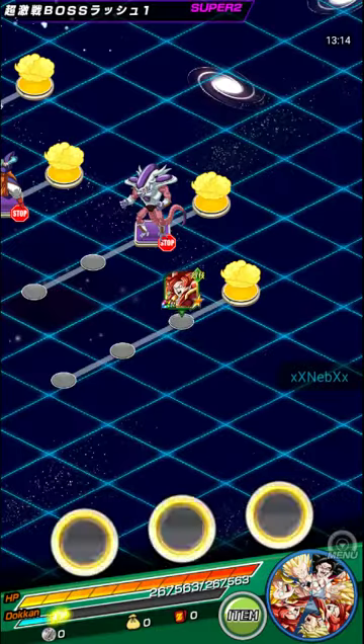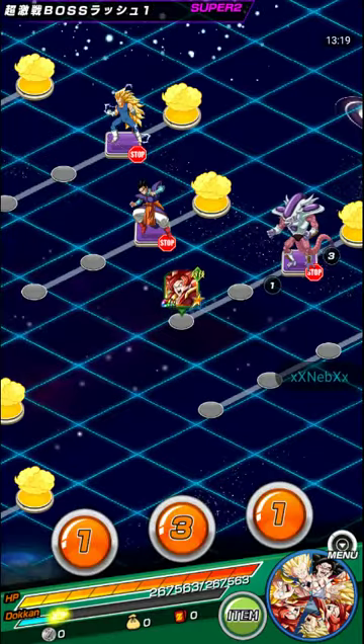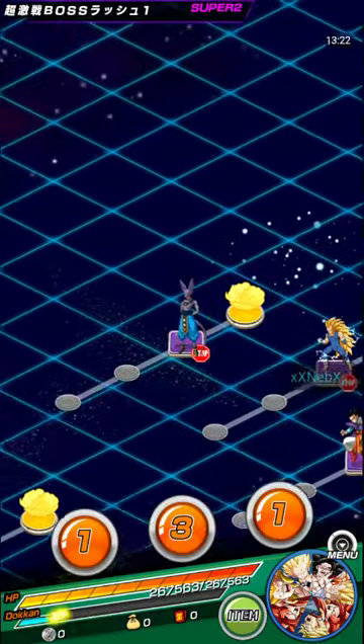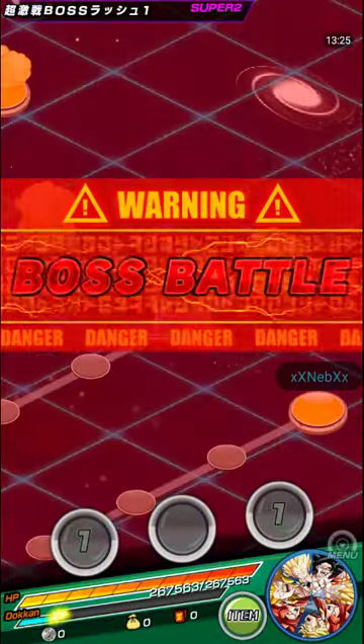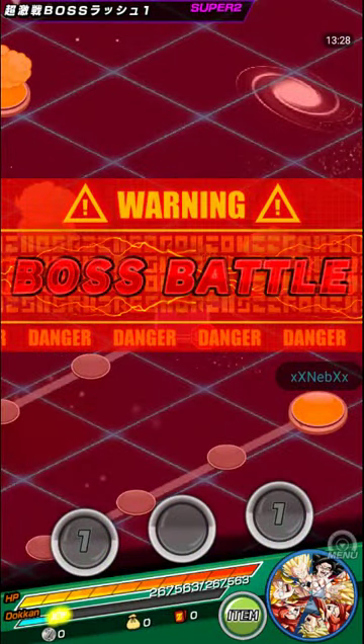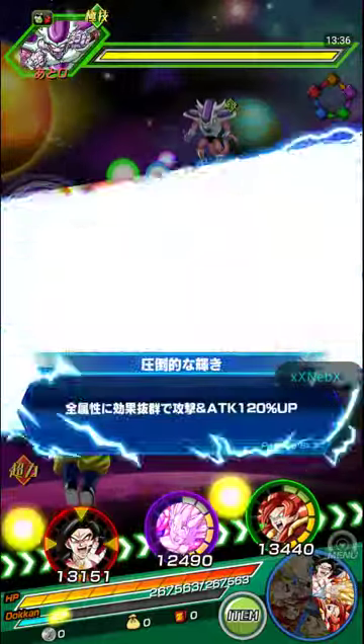Alright, Gotenks finish it up. Next we just took out Gogeta — now we have Full Power Frieza, Ultimate Gohan, Super Saiyan 3 Gogeta, and Tech Beerus. I might struggle a little bit because I only have one Physical unit which is Seal Gotenks.